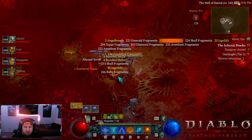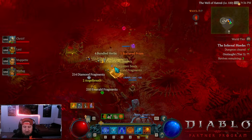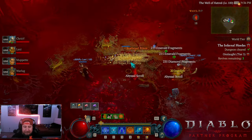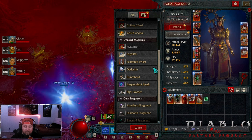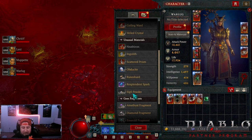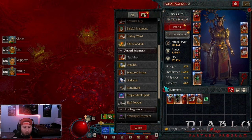And the amount of herbs that you get — I started with 10 Inglith. Oh my god. So we're down to 18 left. I had 10 Inglith and now I'm at 410. 410 from the very first run. I already got my Resplendent Spark for some reason — I'm not sure why I got that. But 410 Inglith. Wow.